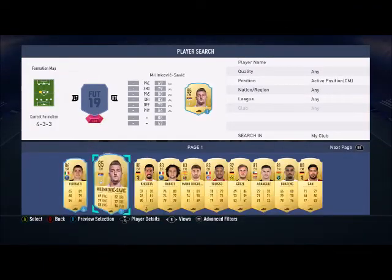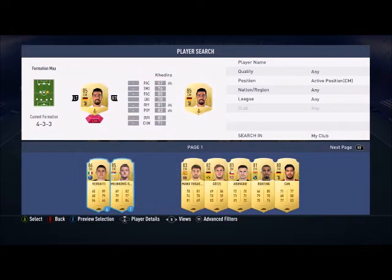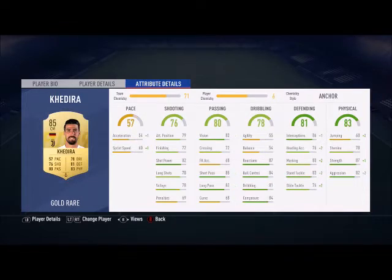In midfield, the left center mid is going to be Rabiot, the central one is Leisten, and the right one is going to be Sami Khedira. If you want, you can go for Emre Can instead of Khedira and improve another position — you'd have about 10k or 11k more to spend. All three are well-rounded, except Khedira has better defending but less pace.